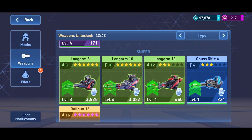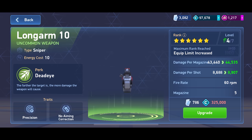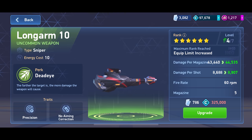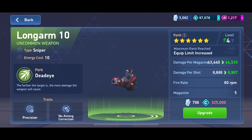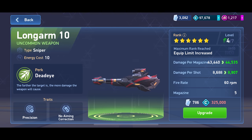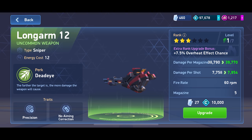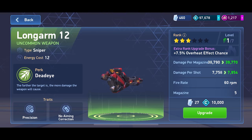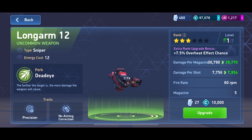We got it to three stars — that's already 38k. Let's compare — my Long Arm 10 is at 43k, but it's only three levels away from max. The Long Arm 12 is only two energy more and before that wasn't significant, but this is a much bigger damage spike. I wonder why they did this buff — I don't know if it's because this event came out and they wanted to encourage spending.